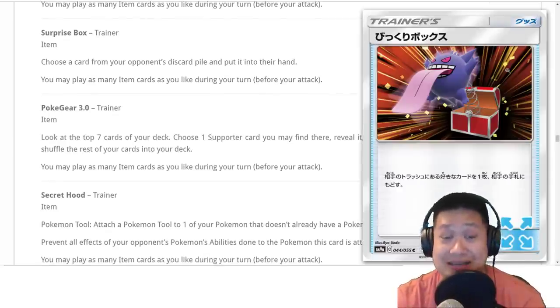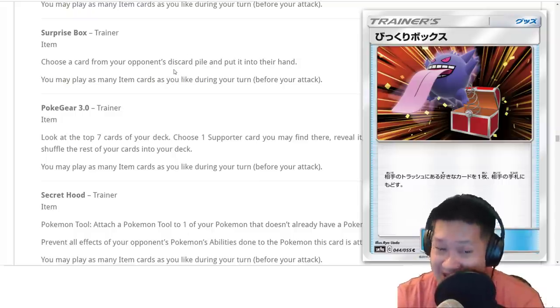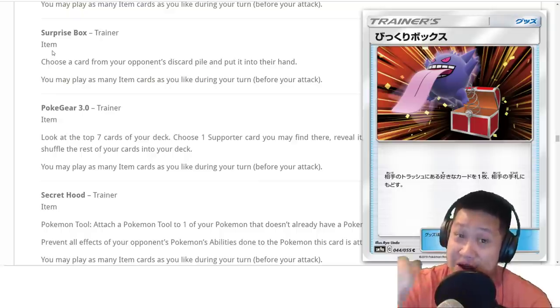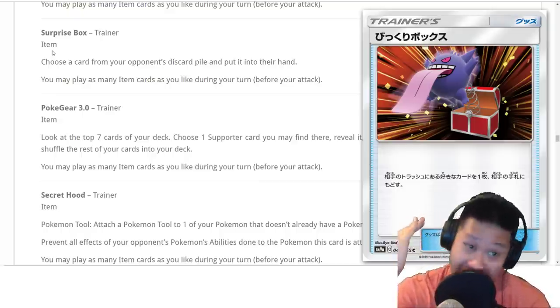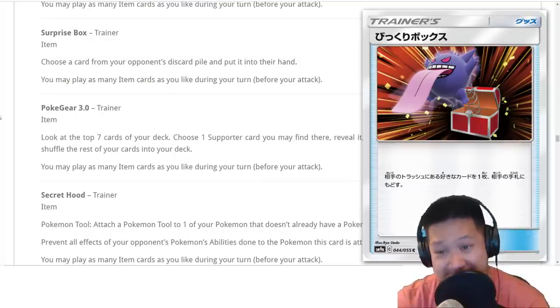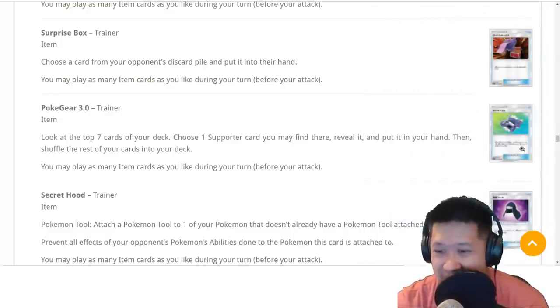Surprise Box helps probably only that Malamar strategy — they've got a nice Pokemon in their discard pile and you can copy its attack over and over. But like I said, you have to have a compatible good attack and it's got to be there. At least it makes it more consistent, but the strategy overall — even how fun it sounds — is not too consistent when you pull it off.